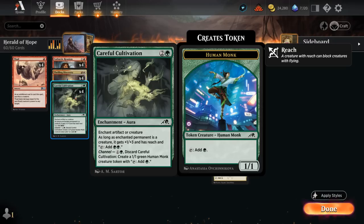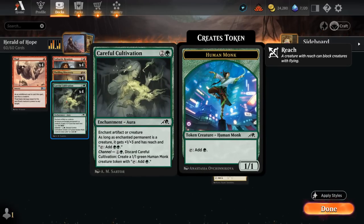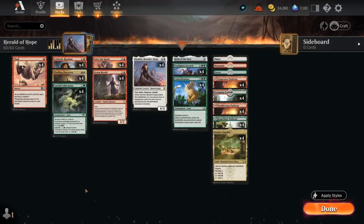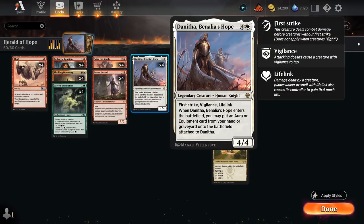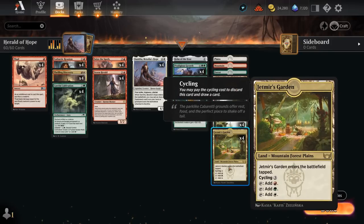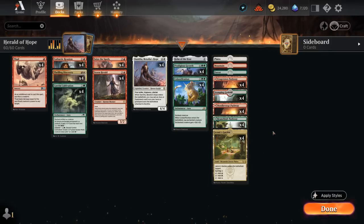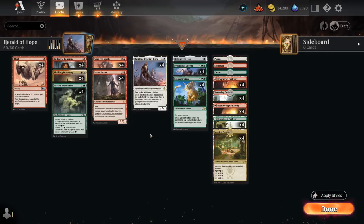We also have four copies of Careful Cultivation — we can channel it for one and a green on turn two to discard it and make a 1/1 human monk token that taps for green. It also counts as an enchantment aura we can bring back with Storm Herald, giving +1/+3 and reach. At three mana, Seize the Spoils discards one card to draw two and makes a treasure token, which can help us cast Danitha and Thud in the same turn. The mana base runs four copies of Jetmir's Garden, all 12 pathways, Stomping Ground, and one of each basic in case of Field of Ruin or Assassin's Trophy.